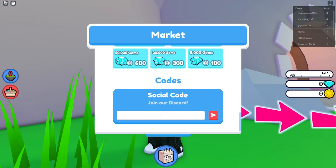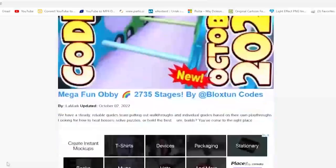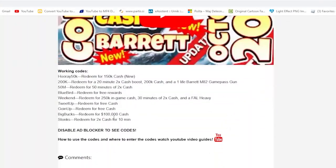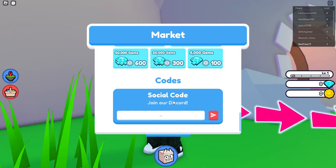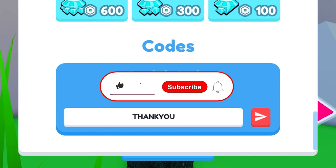Before we continue, I'll tell you about my app that I created just for you guys, so that you can get codes fast and much more efficiently. It's an awesome app, you must try it out, links down below. Now let's get right into the code section — the first code is 'good morning,' which gives you a 10x double coin potion.